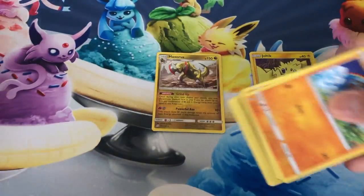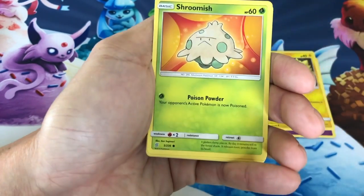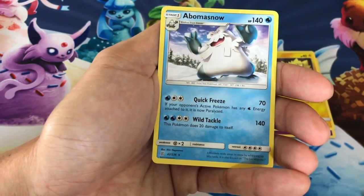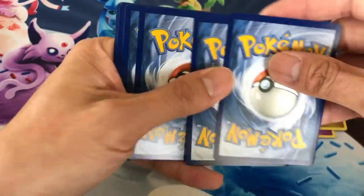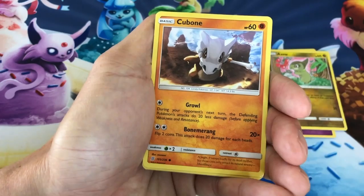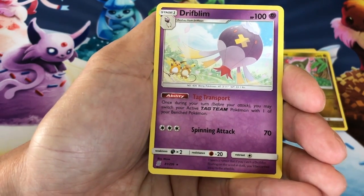And there's the code. Pack three: Fighting Energy, Swadloon, Archen, Rayquaza, Meditite, Shroomish, Slakoth, Drifloon, Axew reverse holo, and Abomasnow non-holo. Next pack starting with Water Energy, Teddiursa, Lumineon, Gabite, Cubone, Yanma, Yangoose, Cryogonal, Litwick, Breloom reverse holo, last card is a Drifloon non-holo.